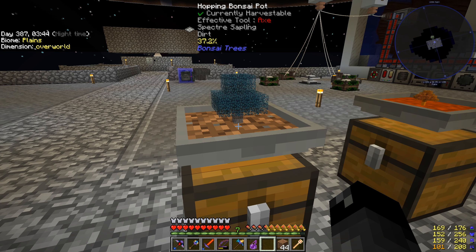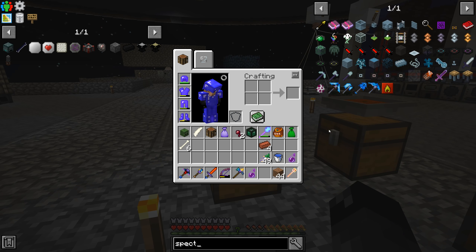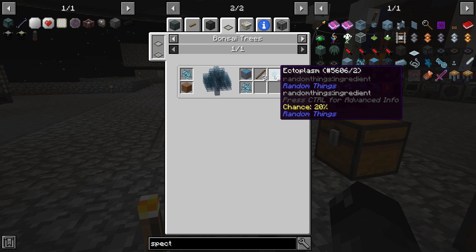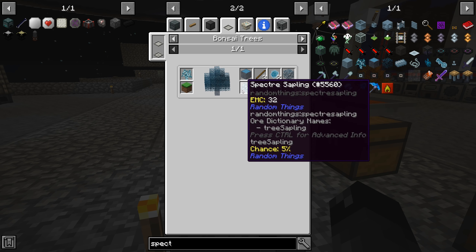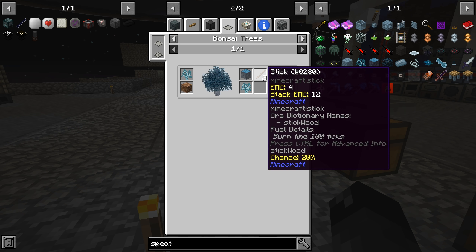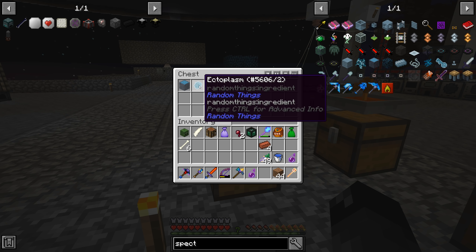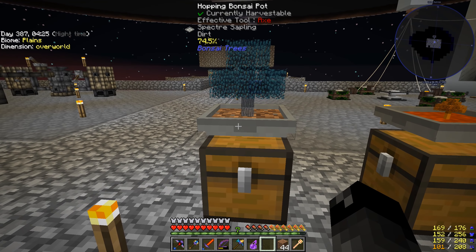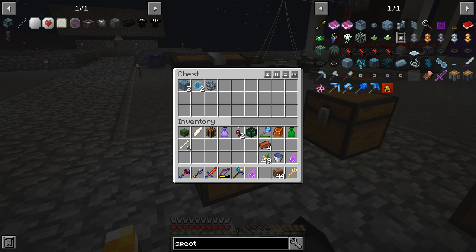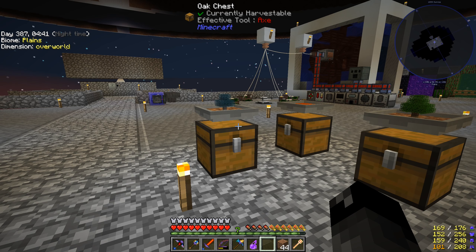The bonsai is growing — not exceptionally fast, but we'll have an unlimited supply of ectoplasm after a little while. Looking at the spectre sapling in the bonsai tree info: there's a 20% chance of drops and a 5% chance of another sapling. The leaves, wood, and sticks don't really matter — the ectoplasm is what we're after. We can build out a whole bunch of these hopping bonsais to get it faster. There are two of them running now.